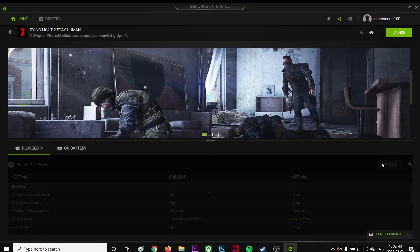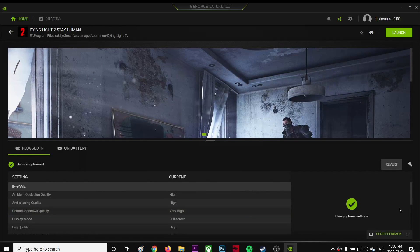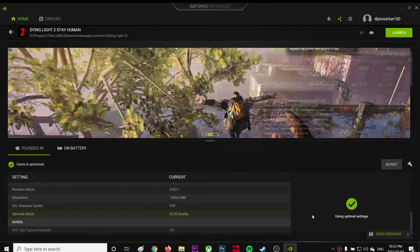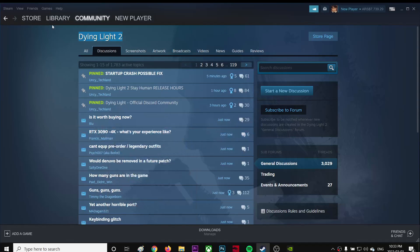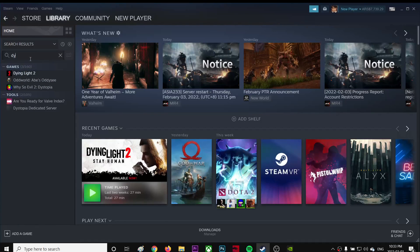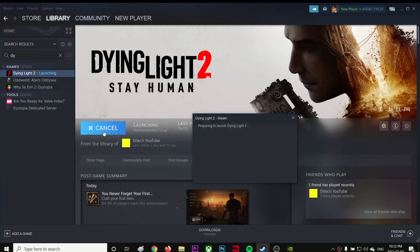Now I'm gonna click Optimize and see what it gives me. Okay, so now I'm using optimized settings. Now I'm gonna go to Dying Light and see how my optimized settings look.